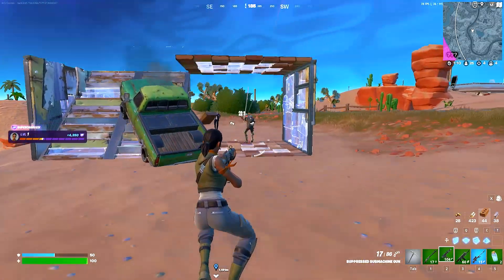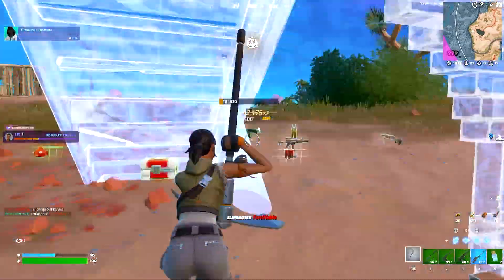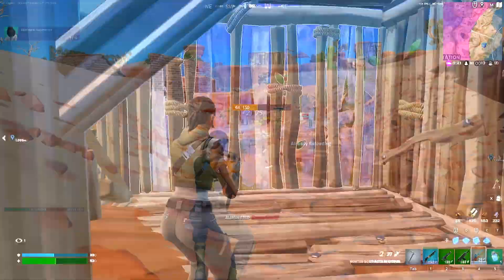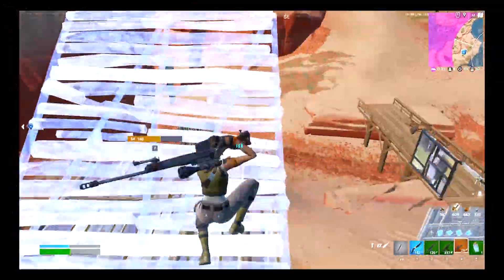For graphics quality settings, put your view distance on medium. This allows you to see builds and weapons from a nice distance without sacrificing FPS. For textures, set these to low. For high resolution textures and reminders, turn these both off — they literally do nothing except drain FPS. Epic, why would you even code these settings into the game?